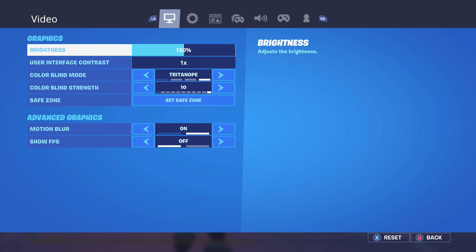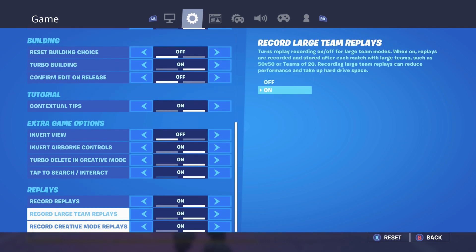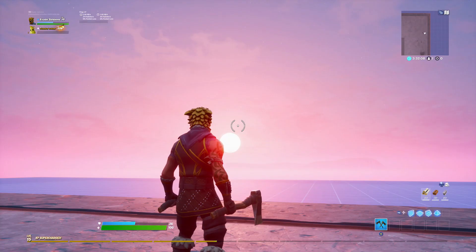Getting into the settings that help you edit faster, there are two easy things you can do. The first thing you can change in settings is whether you would like replays to be turned on or off. Having the replays-on setting running while playing can lower your FPS, which can definitely impact your editing speed.